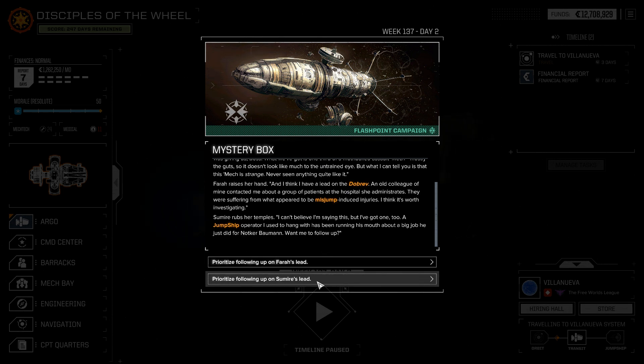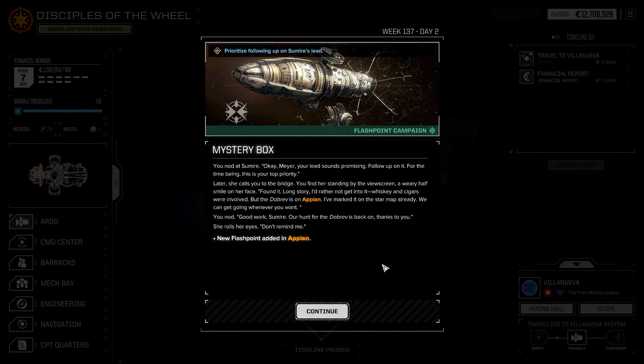You nod at Samiri. 'Okay Meyer, your lead sounds promising — follow up on it. For the time being, this is your top priority. Also driving the ship — that is actually your top priority; this is your second priority.' Later, she calls you to the bridge, where you find her standing by the viewscreen with a weary half-smile. 'I found it. Long story, I'd rather not get into it. Whiskey and cigars were involved. The Dobrev is on Appian — I've marked it on the star map.'